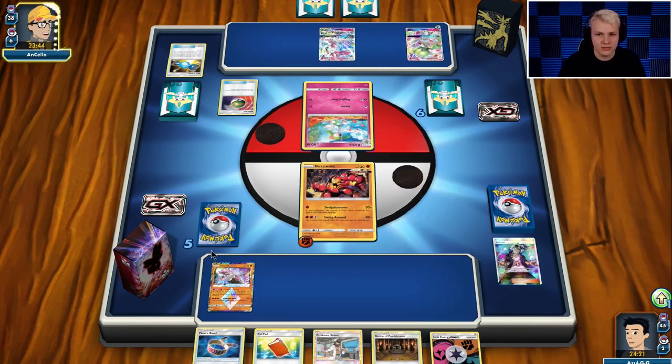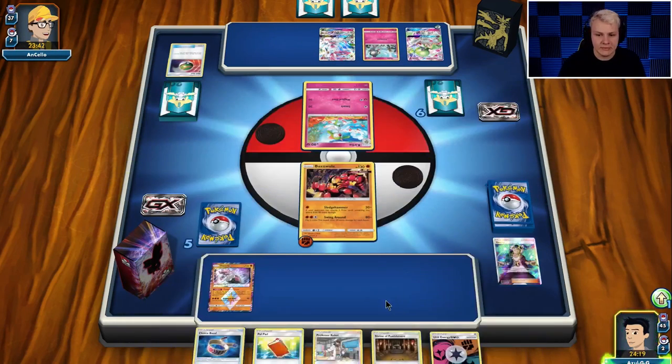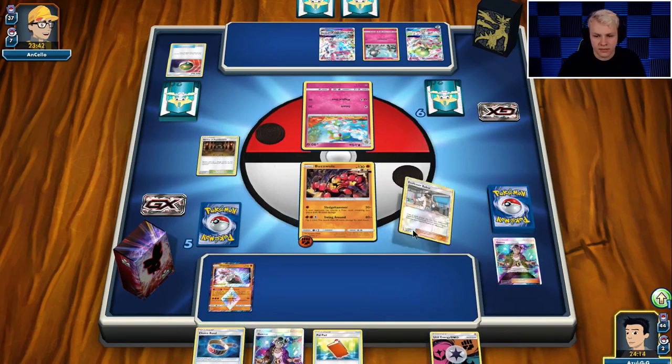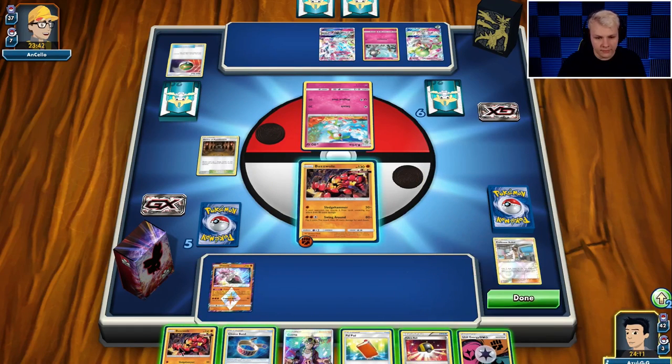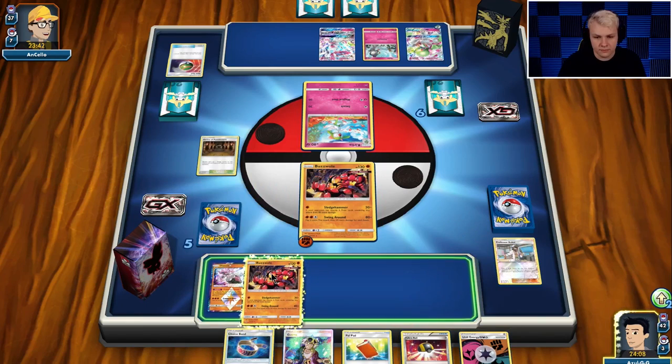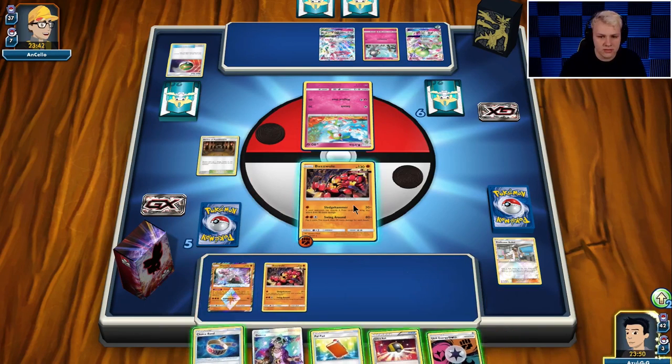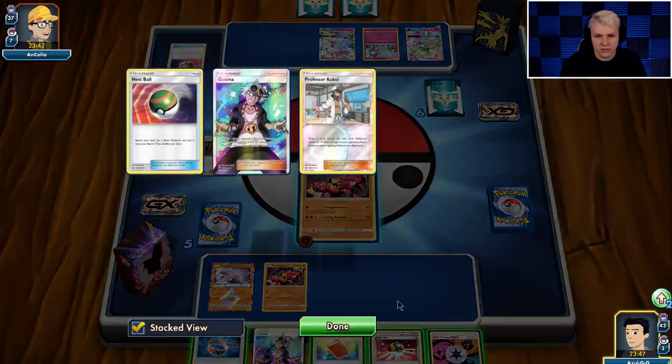Could have put the Shrine down last turn in preparation for the candy Gardevoir shenanigans. Put it down this turn though, and then Kukui for two. Alright, we got some stuff going on now. I can just go bench Buzzwole and attack — I would like to draw the cards right now though if possible.